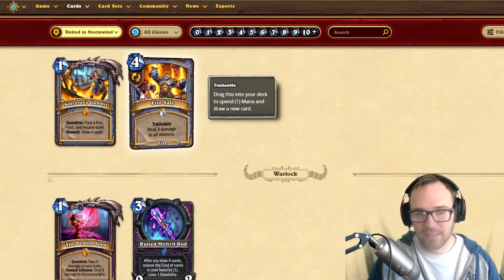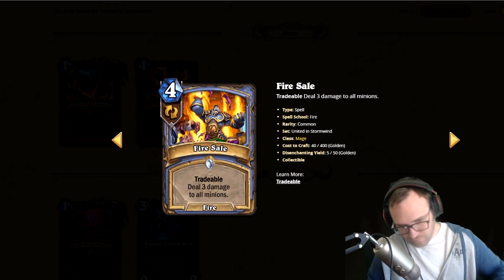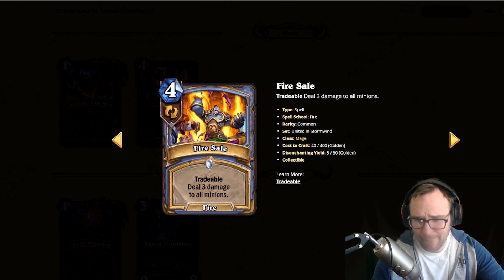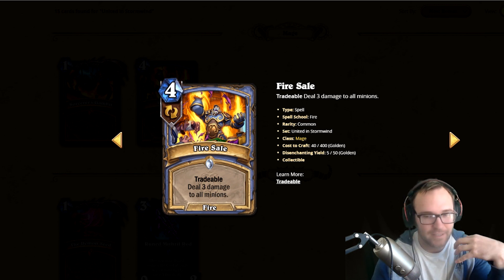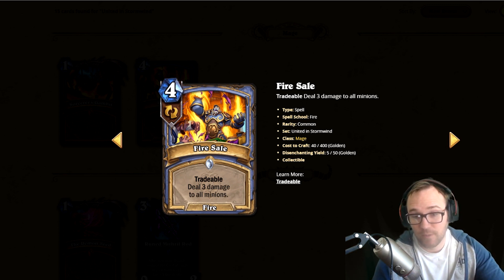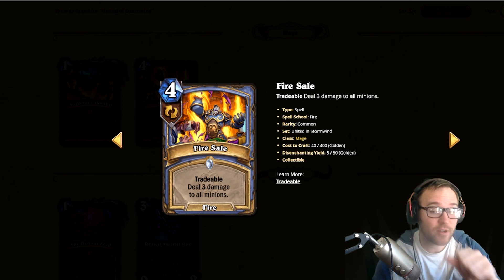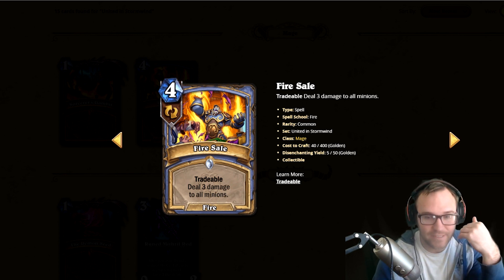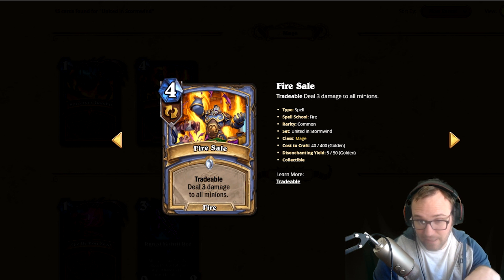The next is another Mage spell called Fire Sale — deal three damage to all minions, and it is tradable. Tradable cards apparently means you can use one mana to put it back in your deck and get a different card, which isn't considered drawing a card. So if you have something like 'every time you draw a card do X', that wouldn't work for this. But you can spend one mana — it's a card you can put in as a tech card, and if it's a matchup where it doesn't matter, you can just put it back in your deck over and over again.